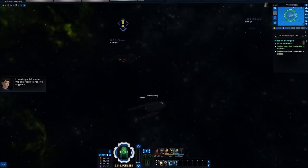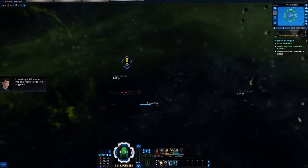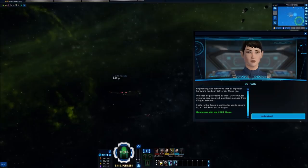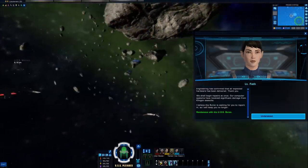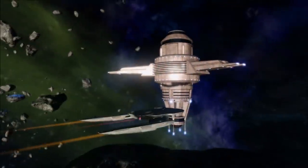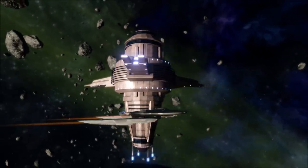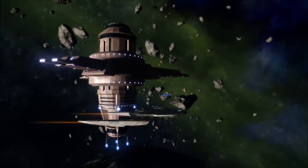Lowering shields, the Cicada is ready to receive supplies. Engineering confirms all expected hardware has been delivered, and repairs will begin at once — their computer systems took significant damage from Klingon assaults. The battle that just took place here was Operation Riposte, which I'll revisit in the future as a holodeck simulation. The retaking of Pryor's World from Klingon hands was headed by the USS Buran and managed to capture several Klingon prisoners.